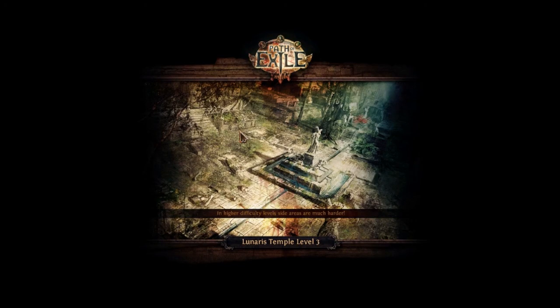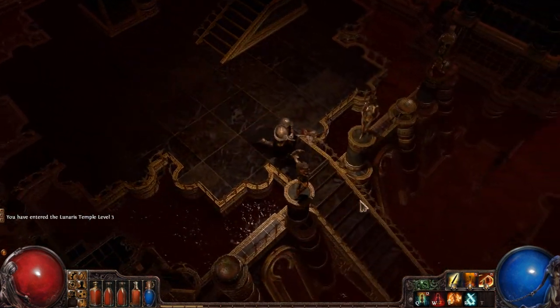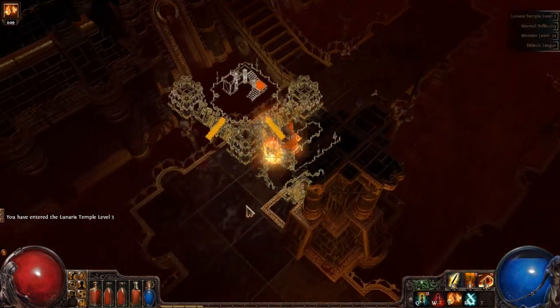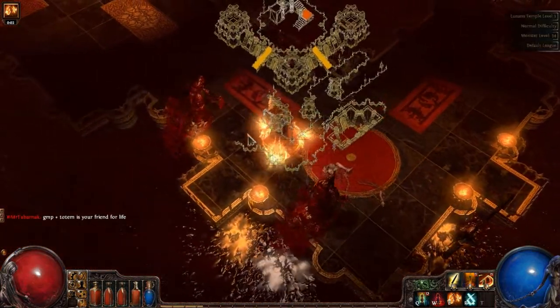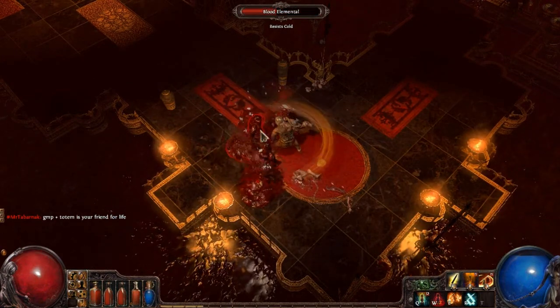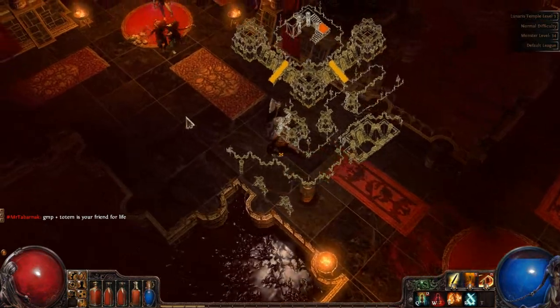Let's see what difficulty level this is. The last one was 33, and it was kind of difficult. The golden guys were pretty hard. This is level 34. Even harder. That's alright. Let's cast this shield right away. This looks beautiful, like it's all made out of gold. Here they are. Let's see how much damage they do to us. Not too much. That's good. They were easy to start with.